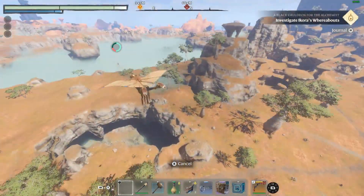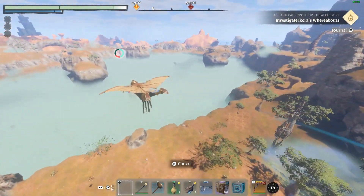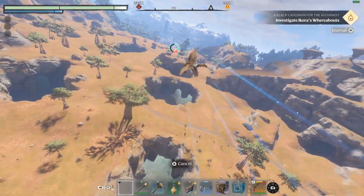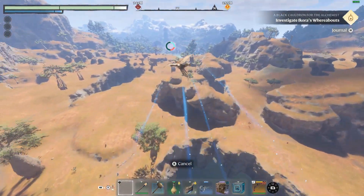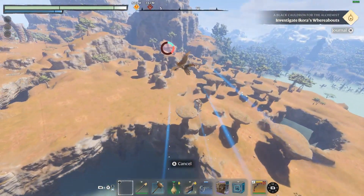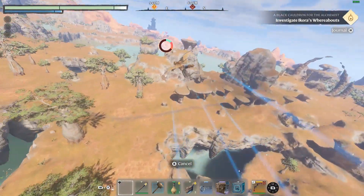Greetings adventurers. Temporal Anomaly is a mage rune. Engrave your helm to launch an orb of temporal energy which slowly moves forward and every 2 seconds grants all nearby party members a shield absorbing damage for 15 seconds.